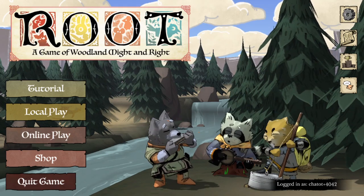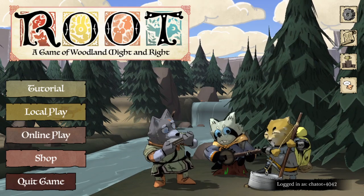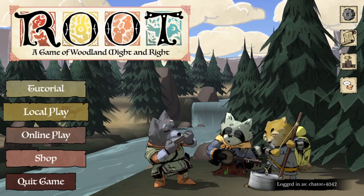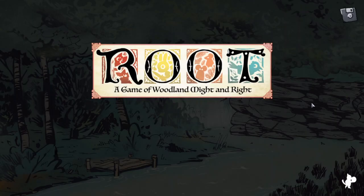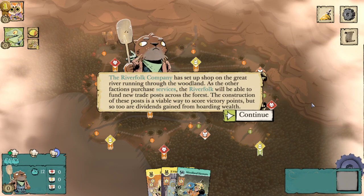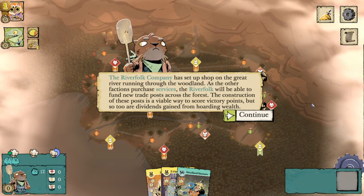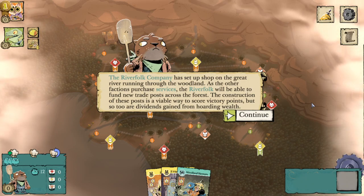Hello and welcome back to the channel. Today we are going to be taking a look at the last tutorial we need to complete of the current factions available in Root Digital. The River Folk Company has set up shop on the great river running through the woodland. As the other factions purchase services, the River Folk will be able to fund new trade posts across the forest. The construction of these posts is a viable way to score victory points.